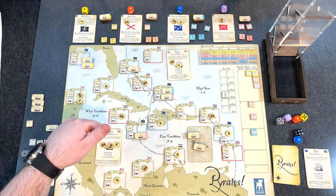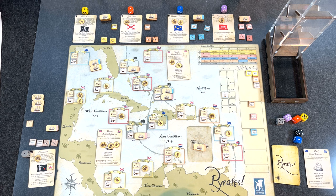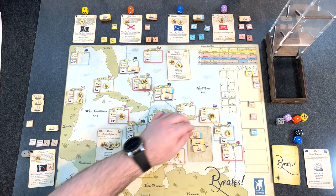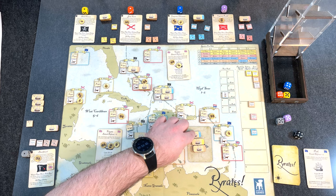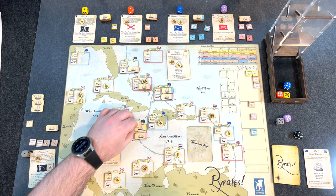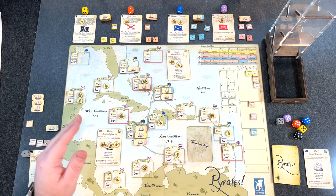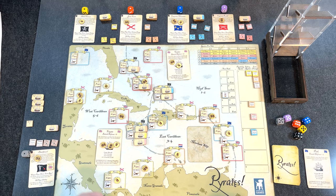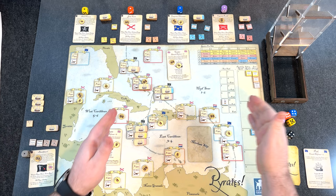End of the action phase — we go to the end phase. All ships return to port. Mine go back to the Bahamas. The others roll for their random pirate ports: yellow goes to Tortuga, orange goes to Tortuga, blue goes to Tortuga as well. Nobody has any gold. If the AI had gold, they'd automatically spend it to build up their popularity. Let's go on to turn five.